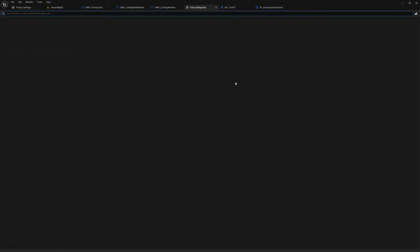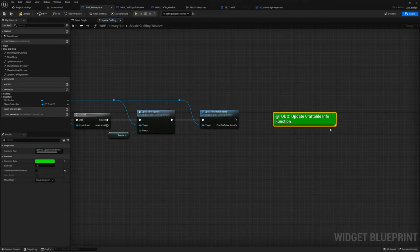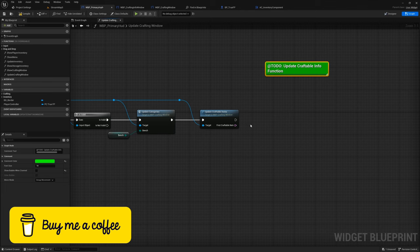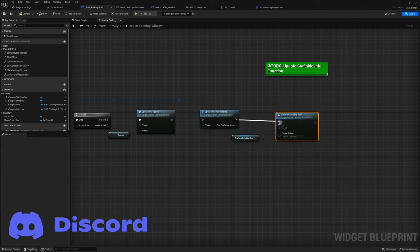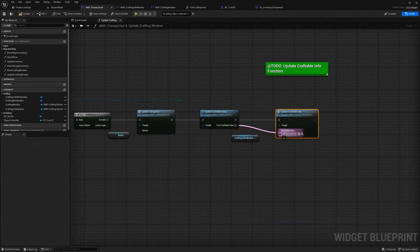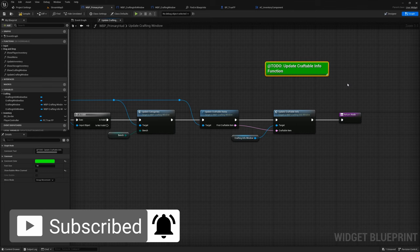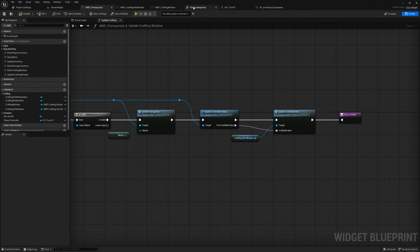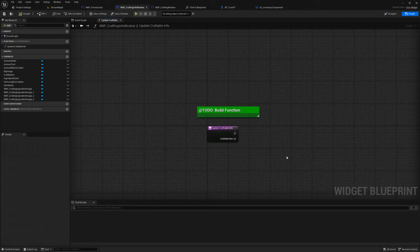Let's open the search window for blueprints — Control Shift F — and search for 'to do'. We've got two to-dos remaining from the last series. The first one: we need to update the craftable info function. We just need to pull in the crafting info window, drag that out, call update craftable info, plug everything in including the output pin, add a return node, then delete the comment. Compile and save. Refreshing, we've now got only one to-do left.